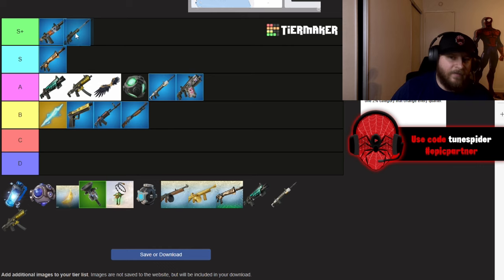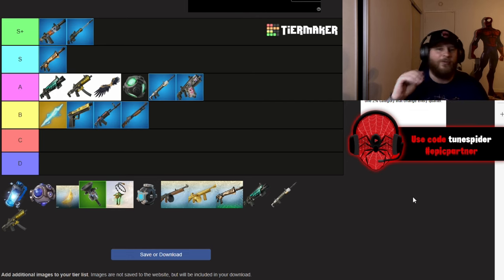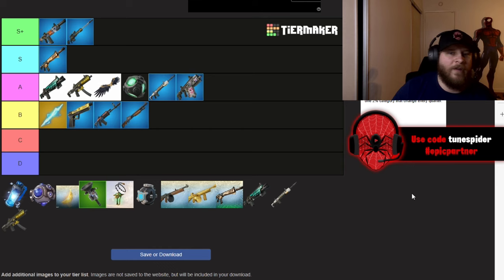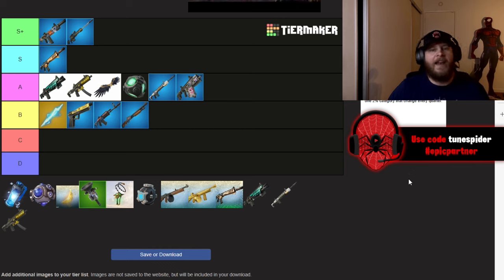The Reaper Sniper is going in S+ because it is still broken. They've tried nerfing it, tried changing the bullet drop, and now removed green and blue rarity, but it's still overpowered. It feels like every zero build fight ends up turning into a sniper battle, especially in endgame. Besides some of the mythics, it's probably the best weapon in the game right now.